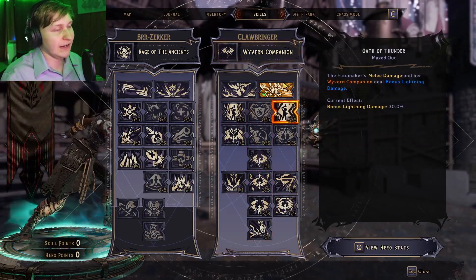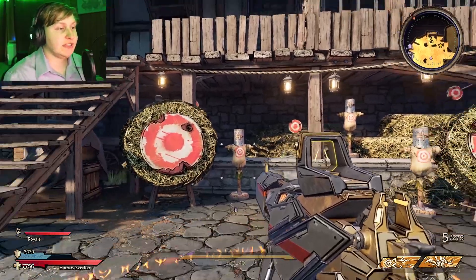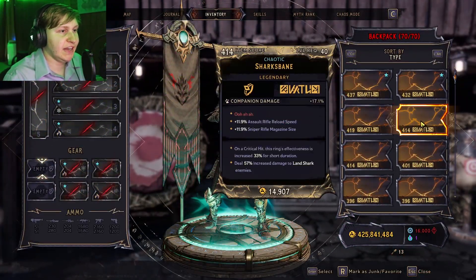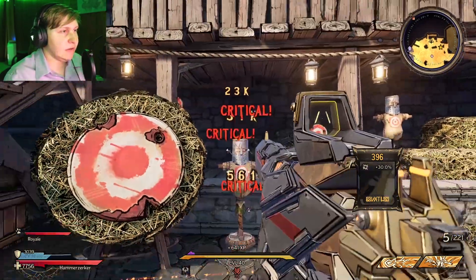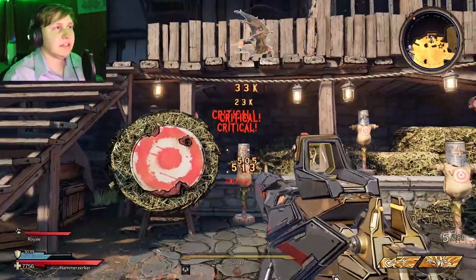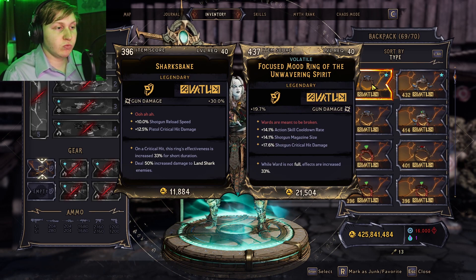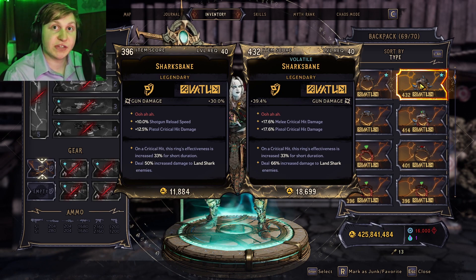Rejoice if you're a Clawbringer main or doing a Clawbringer melee setup. Because of this, the Stab-O-Matic isn't able to get any gun damage bonuses as far as I'm aware. I'm dealing around 26k to 23k damage on the test dummy. If I equip a gun damage ring that has no melee bonuses, we see around the same damage — 26k, 20k, still around 20k. Any melee bonuses will increase the damage, as will shotgun critical hit damage and melee critical hit damage. So keep that in mind.